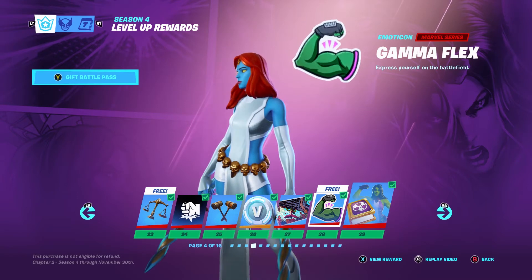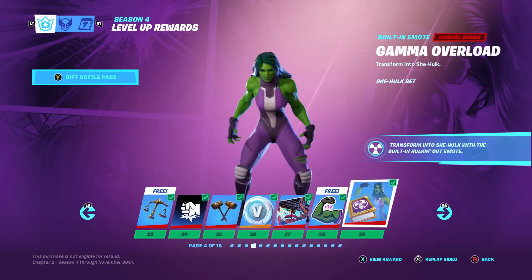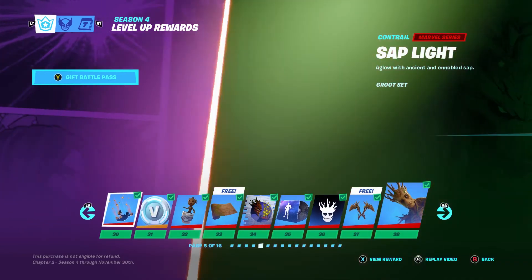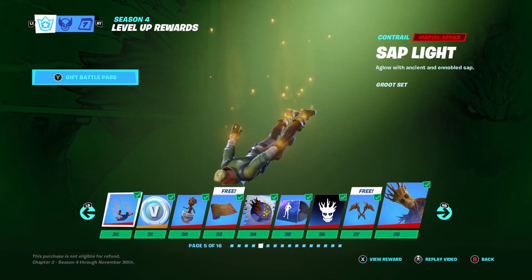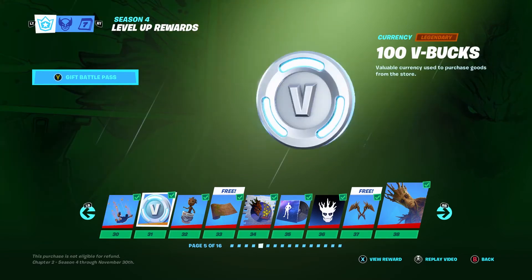Gamma Flex. We've got Gamma Overload. It's cool. Then we've got Saplight. We're going into Groot now. Free V-Bucks.